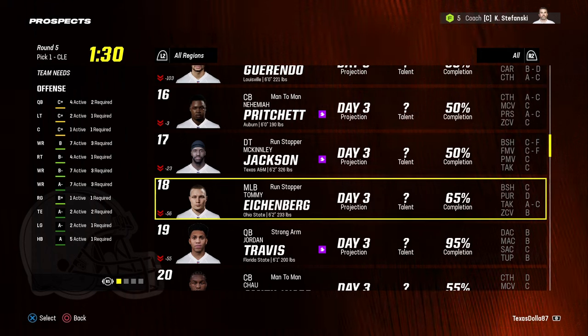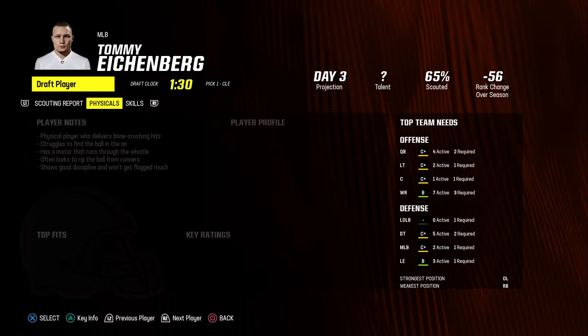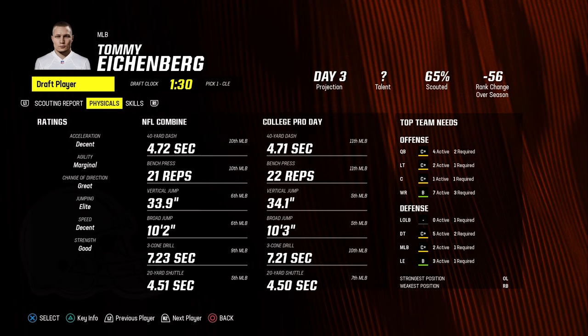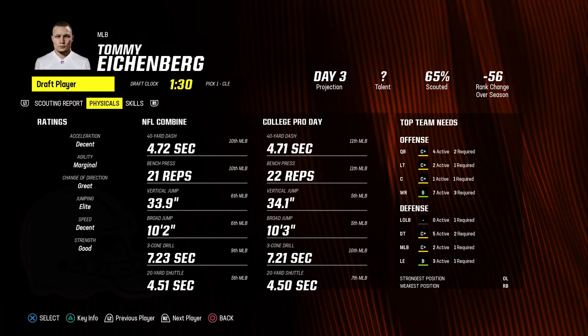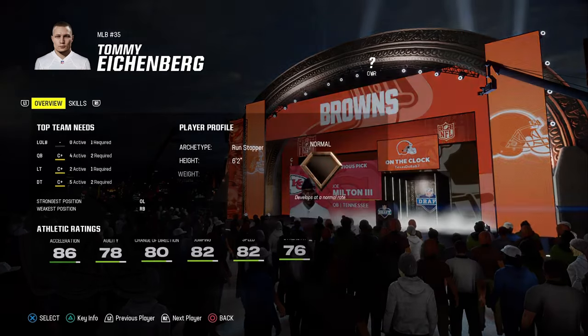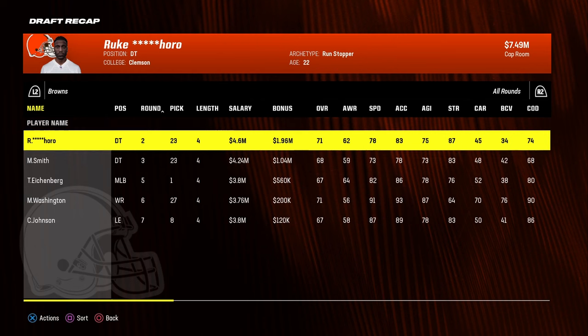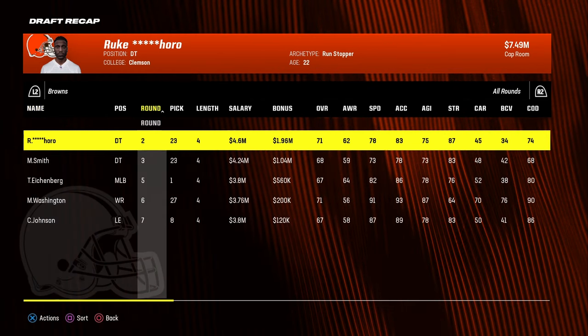The next pick is in the fifth round where I'm drafting middle linebacker Tommy Eichenberg from Ohio State — 6'2", 233 pounds, run stopper, 23 years old with decent acceleration, marginal agility, great change of direction, elite jumping, decent speed, and good strength. He's got normal dev with 82 speed and 76 strength.